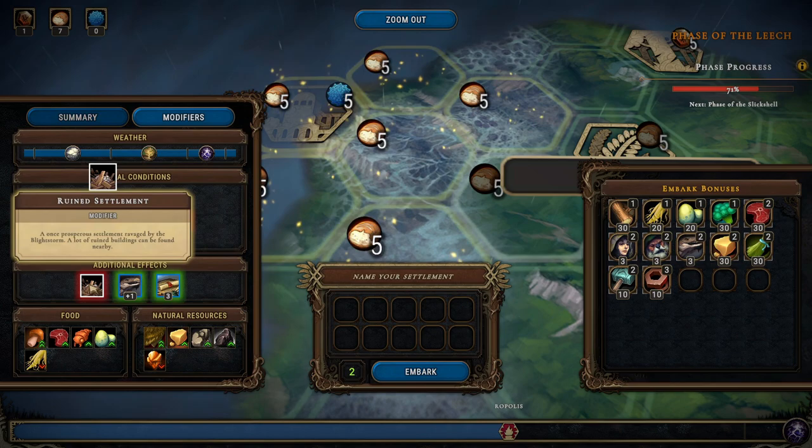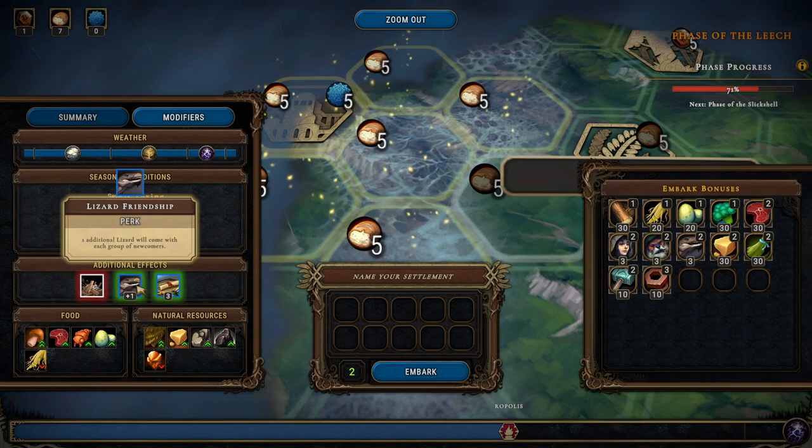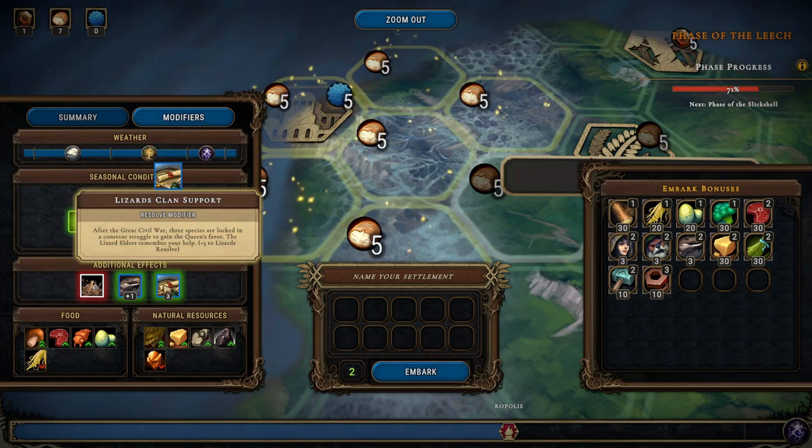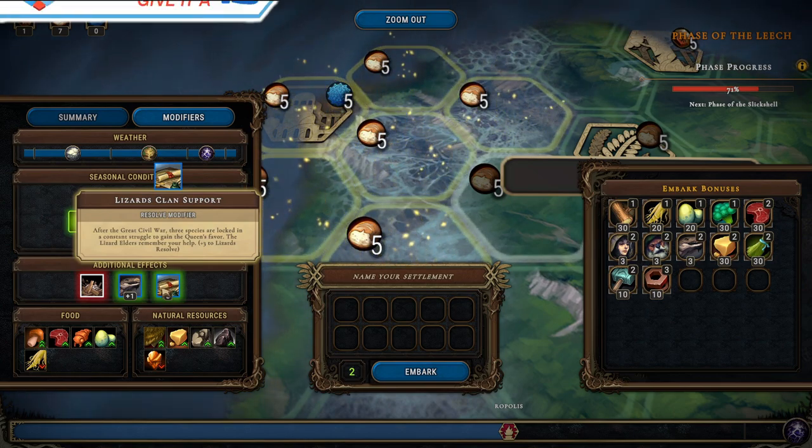Looking at the modifiers for this ruined settlement: plus one — one additional lizard will come with each group of newcomers — nice! And plus three — two lizards were solved. Not bad, not bad at all.